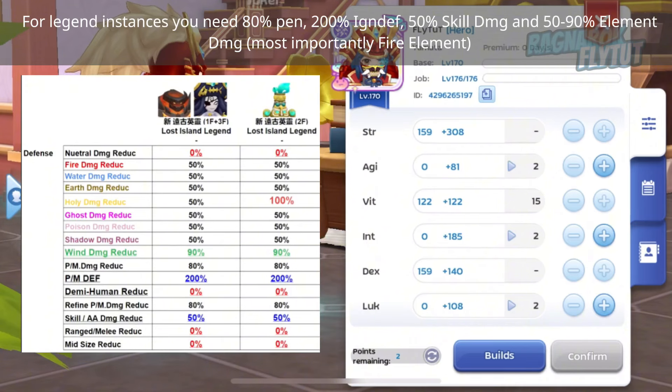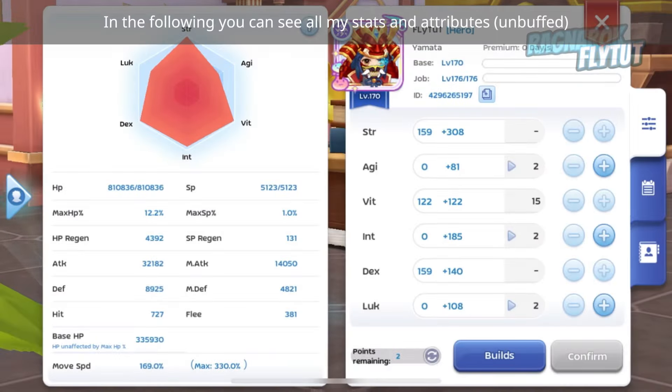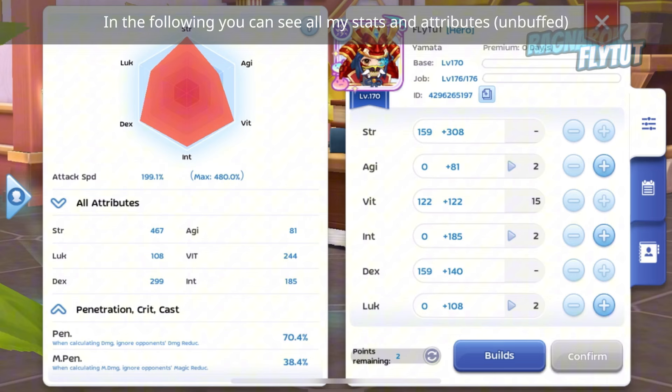For legend instances, you need 80% penetration, 200% ignore defense, 50% single damage, and 50–90% element damage. In the following, you can see all my stats and attributes.